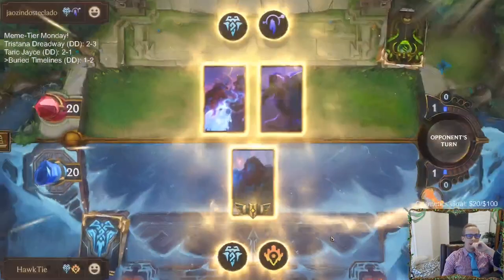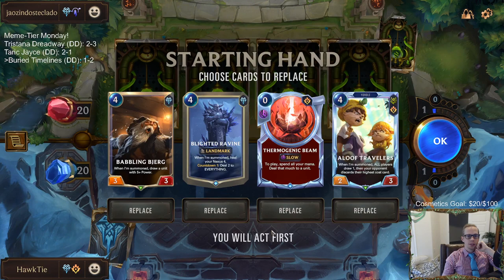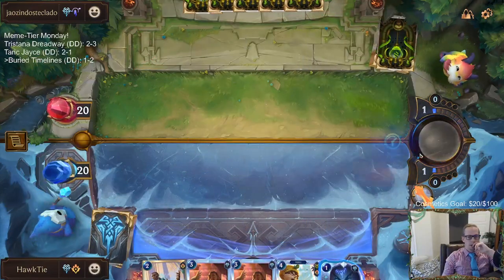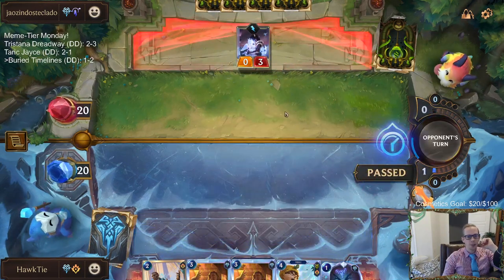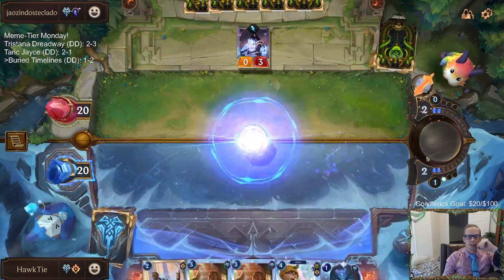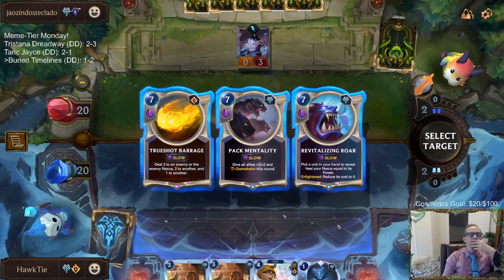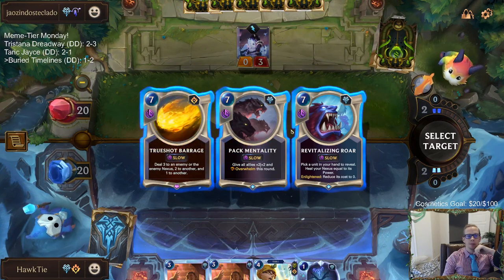Okay, Soraka Taric. We got our Concurrent Timelines - we can play that. Boxtapus - I guess we'll take True Shot Barrage. Pack Mentality could be really cool too, but I'll just take True Shot. Flame Chompers - it's just about the body, do we want a 3-1 or a 2-2? This is a region pairing that's not just doing one damage to stuff. We'll take the 3-1 - it matches up against the 0-3 better than the 2-2 does.